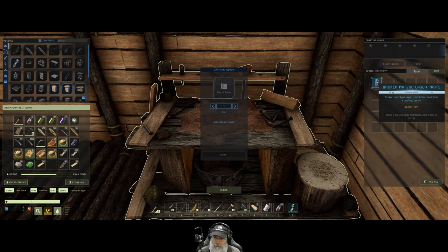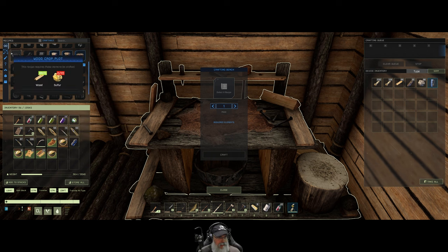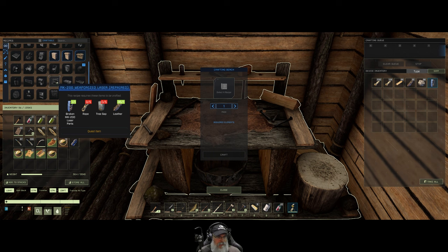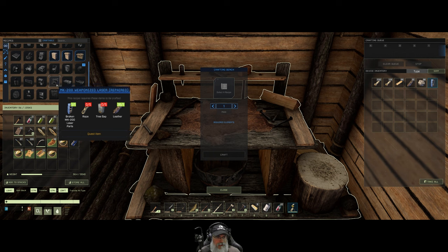How am I supposed to repair this? If I right-click on it, it just says drop. Apparently the laser thingy is in my recipes list — I had no idea it was in there. How in the hell am I supposed to know that there was an MK 200 weaponized laser option in my recipes? If something told me that along the way, I missed it. But anyway, that's where it is. So we're going to have to get some tree sap and some rope, neither of which should be difficult.